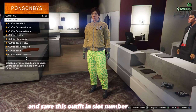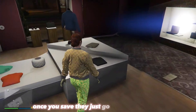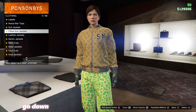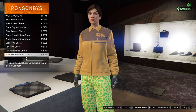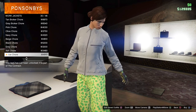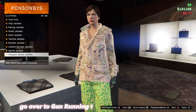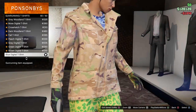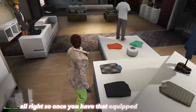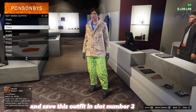From here, go to the front counter and save this outfit in slot number two as 'Pink One.' Once you save it, go back into Tops, go down to Work Jackets, and equip the Peach Camo Closed Field Jacket. Then back out, go over to Gunrunning T-Shirts, and equip the last one, which is the Blue Digital T-Shirt.